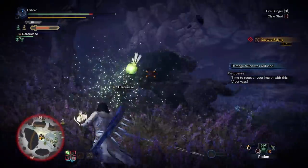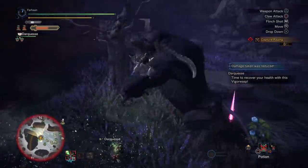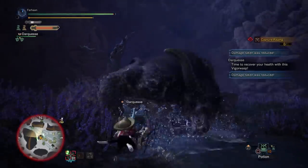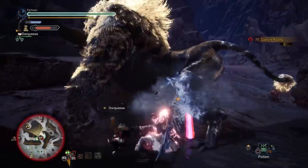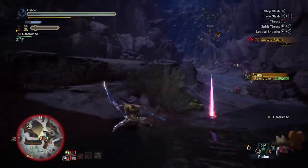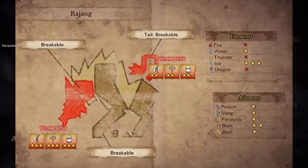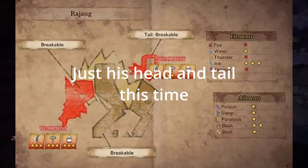Iceborne Rajang also has a few new tricks. For example, if the player clutch claws him during his punchy-punchy attack, he will grab and pin them. And if you knock him down next to a wall, he can grab it and bounce back, which denies you the knockdown. Unlike the older games, his body is no longer a weak point either, which is probably to encourage use of the Clutch Claw.